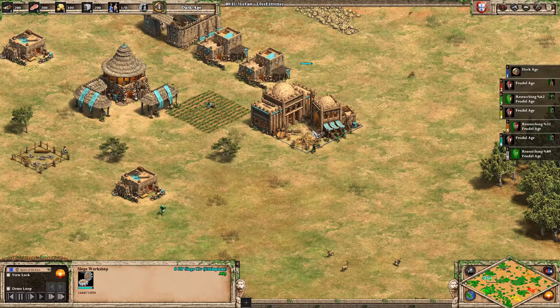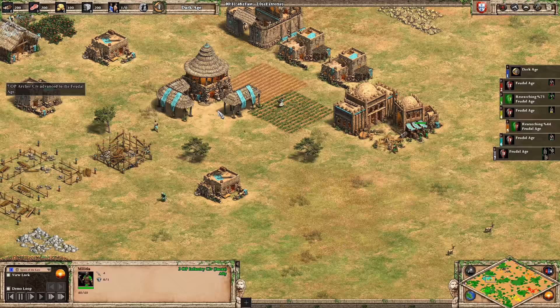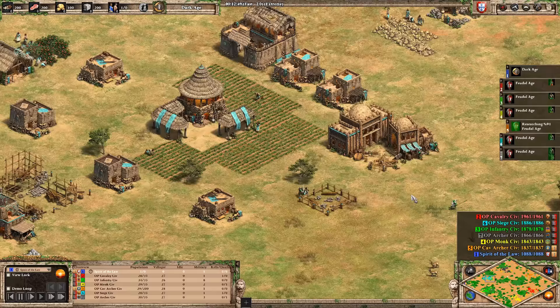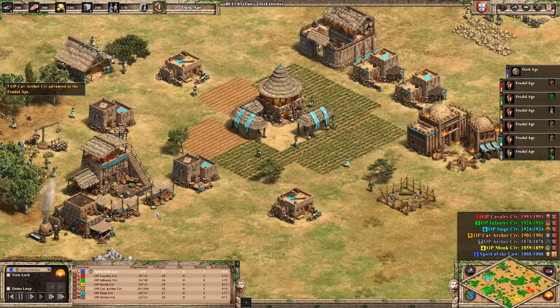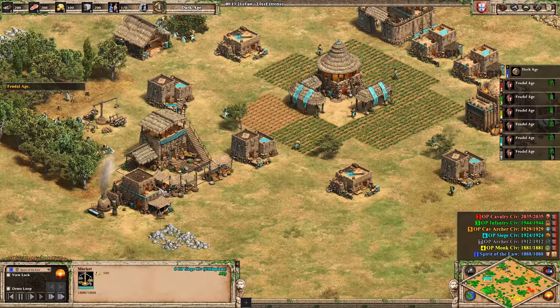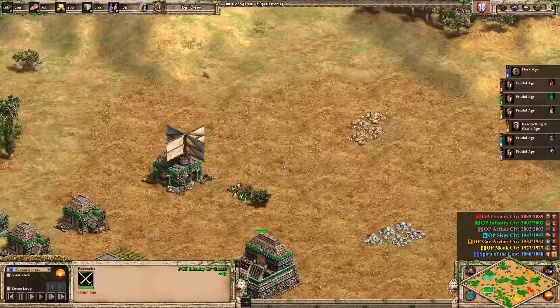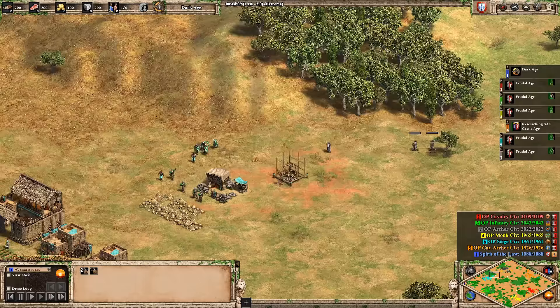Just after 11 minutes, the infantry civ is sending forward militia to take out the siege workshop — pretty meta strategy. If they destroy that special building, the siege civ won't know what strategy it's supposed to do. That's actually big brain from the green AI. The infantry civ immediately hits the next age, gets the free pierce armor upgrade, and scores first blood. Meanwhile the siege civilization is going fast castle — it's not interested in fighting at all yet.